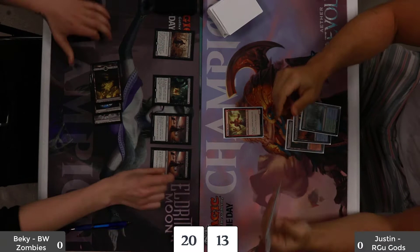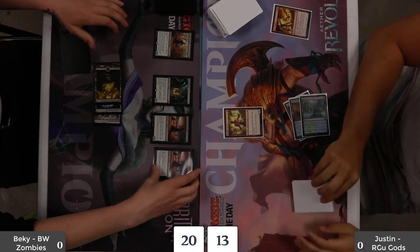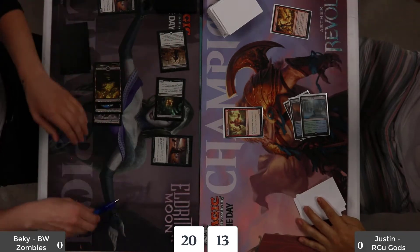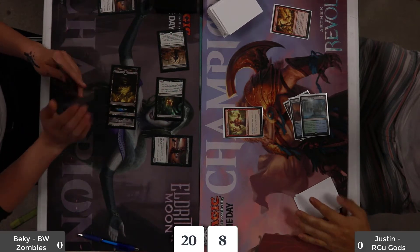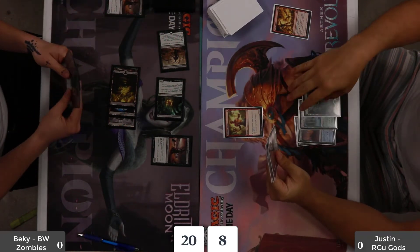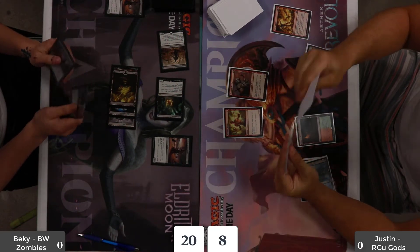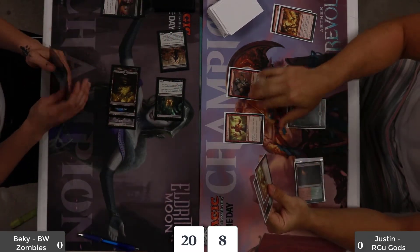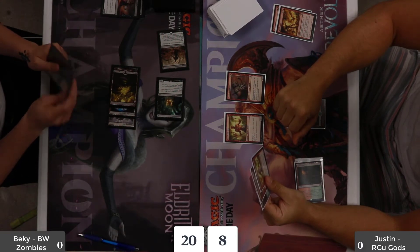Justin is just prioritizing this — I can understand wanting to keep the Bloodlust Inciter, but he's just taking a metric crap-ton of damage. He does decide to hit the one I had on the field so I can't swing for more, which was smart, but I'm still swinging for five. I seem to remember him leaning back in his chair going, 'Ah, game one.' I feel like him not knowing what I was playing caused him to play safer than he should have been. He must have also drawn Bloodrage Brawler here.